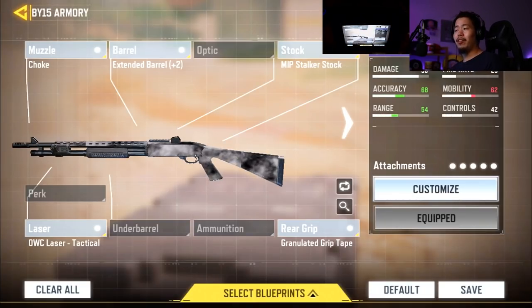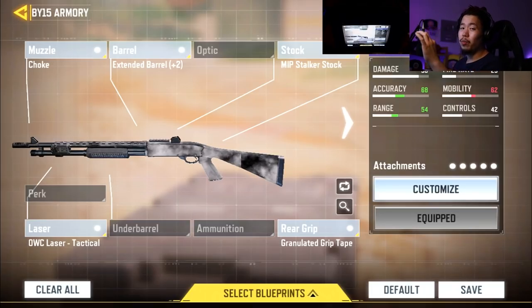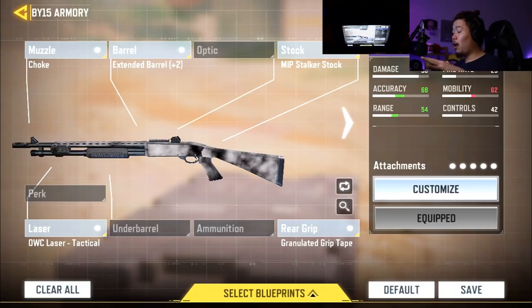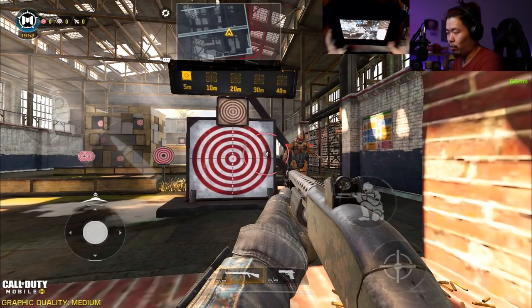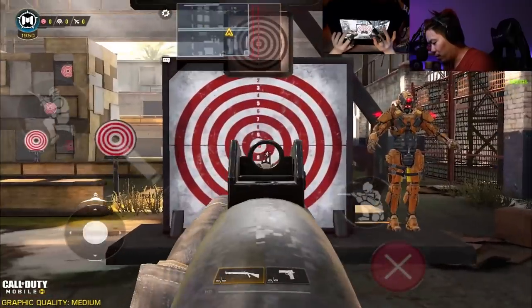So basically what we're comparing is: is it better to have a smaller bullet spread density and shoot long-range shots, or is it better to have the slug round? You're gonna be super shocked. We'll start with no attachments at all so you can see the base damage, spread, and everything.